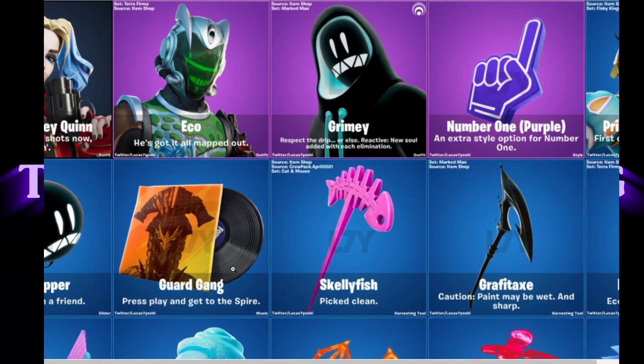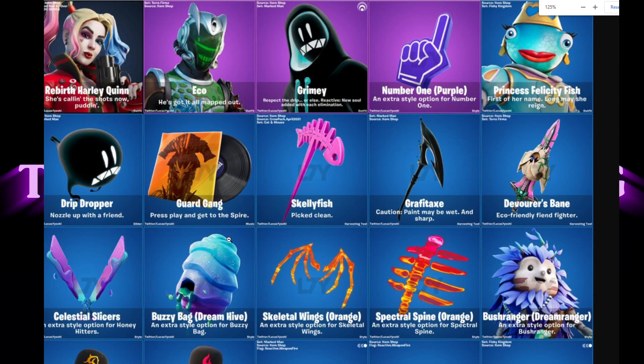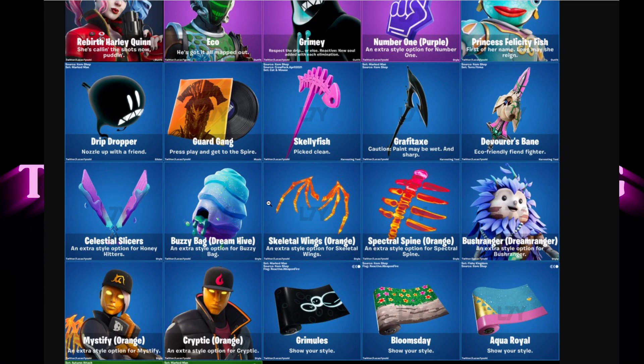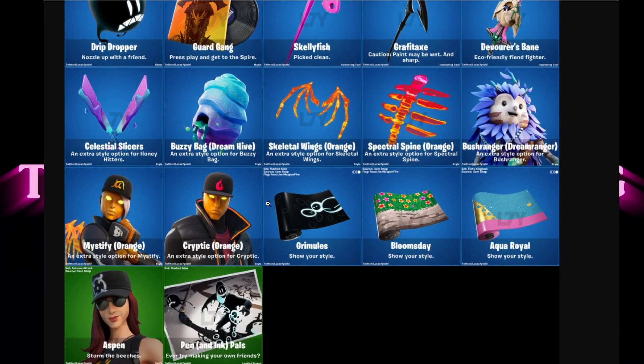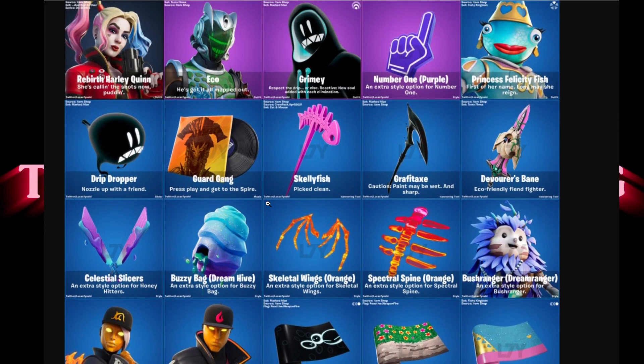Use code twknick if you do cop from the item shop for any of these. I'm going to zoom in a little bit on this image so you can see it a little bit better — this is everything that dropped with this update. We do have a couple of other images to look at as well before we take off.